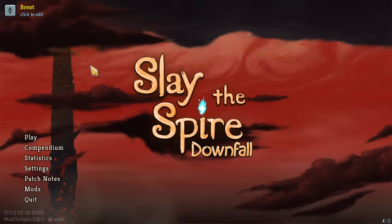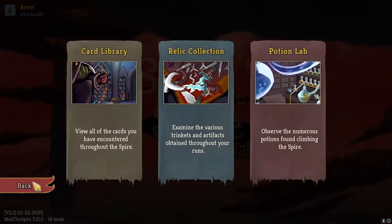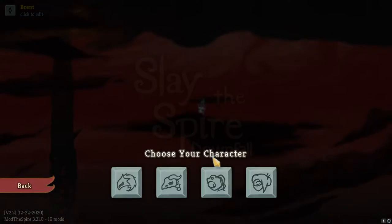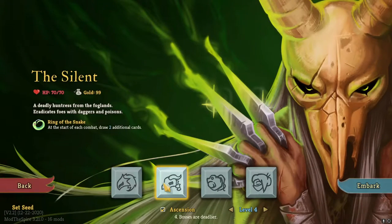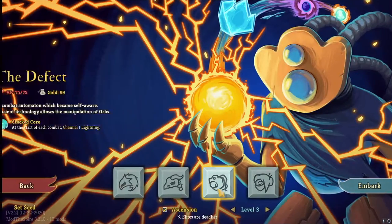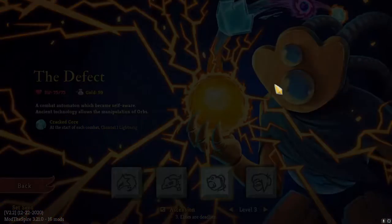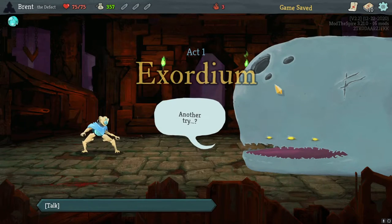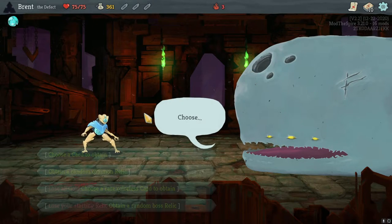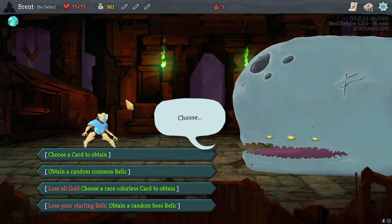What's up guys, it is Brent back here, and we are going back into some more Slay the Spire — Downfall modded Slay the Spire. Last time we played as a Silent, another loss, Ascension 4, trying to remember getting back into it. Going back in with the Defect, Ascension 3, see if we can get something fun going. We have our gold saved from last time, and we have our whale here to give us some kind of advantage starting out.